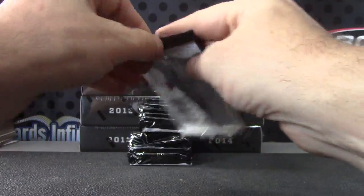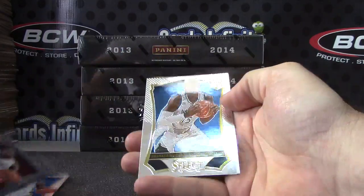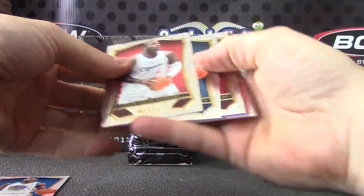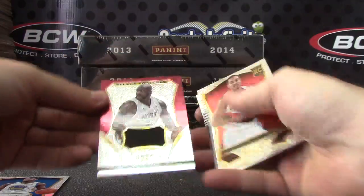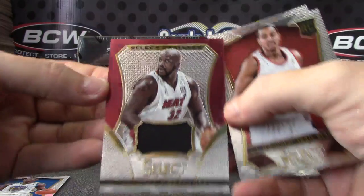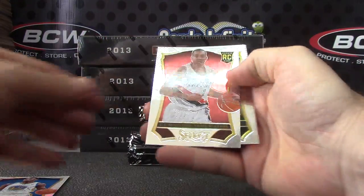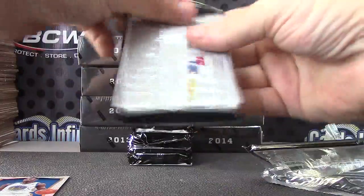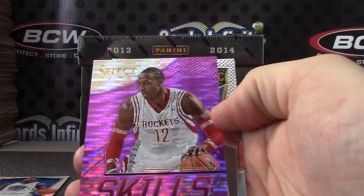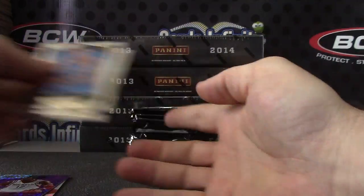Here we go, Irish Chef. Prizm number one — Harrison Barnes, Shabazz Muhammad. Shaquille O'Neal jersey card. There we go — Shaq jersey, CJ McCollum rookie. We have a purple Dwight Howard. That one's numbered — 96 of 99 — Steven Adams.